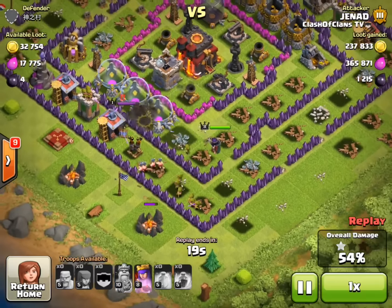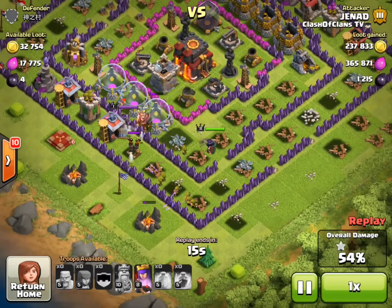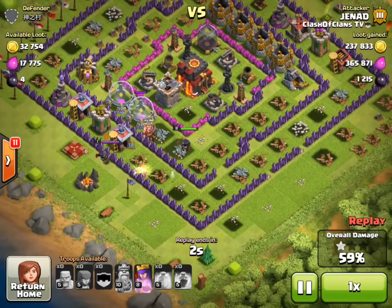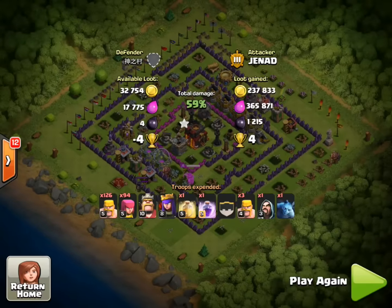I got over 360,000 Elixir and over 230,000 Gold. It was a great attack. I still had my Queen's Ability. His Inferno Towers were not working, his X-Bows were not working, he had no shield — obviously an inactive player. I used my Queen's Ability to get her some extra health and ended the attack there. I also got four more trophies, which really helped me out later when farming Dark Elixir, because obviously the higher up you go, the more Dark Elixir you're going to find.